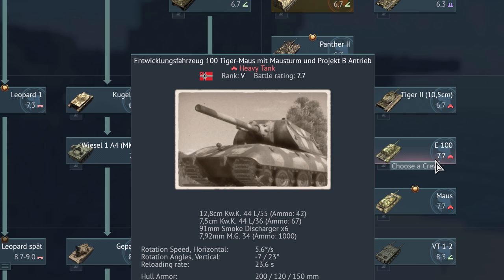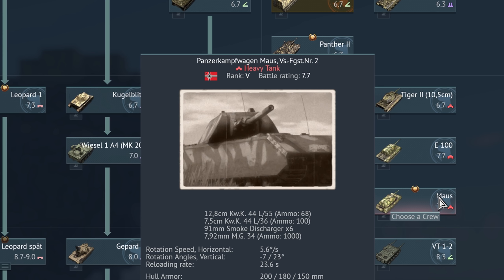My beloved: die Entwicklungsfahrzeug 100 Tigermaus mit Mausturm und Projekt B-Antrieb — die E100. Entwicklungsfahrzeug meaning 'development vehicle,' mit Mausturm meaning that it has the turret of the Maus. Of course we can't forget our Panzerkampfwagen Maus Versuchsfahrgestell Nummer 2.